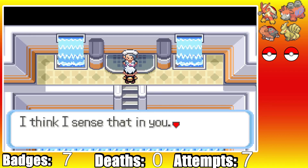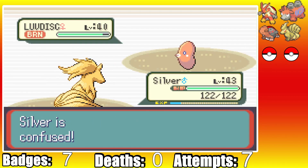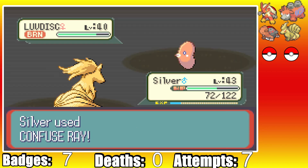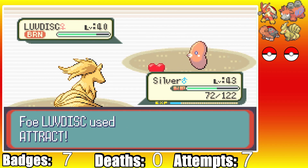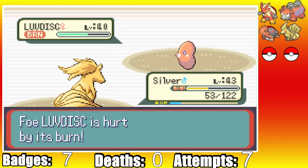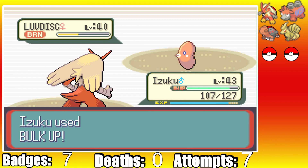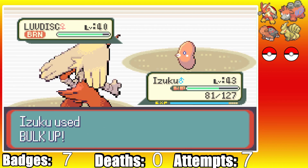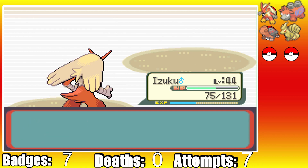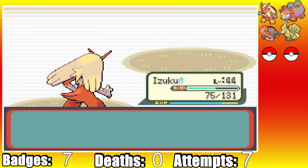After dealing with the mass drought, it's time for one of the hardest fights yet: the water gym leader Wallace. I start with Silver, and he starts with Luvdisc. Silver burns Luvdisc with Will-O-Wisp as it confuses Silver with Sweet Kiss. Silver hits himself in confusion as Luvdisc lands a beefy Water Pulse. Silver breaks through and lands a Confuse Ray, then I set up Sunny Day - with the sun up, Water Pulses do a lot less damage. I switch into Izuku and start setting up Bulk Ups. After four Bulk Ups, Double Kick takes out Luvdisc, Sealeo, Wishcash, Seaking, and finally one last Double Kick takes out Milotic. Pretty lucky to get through Wallace with zero deaths, but Bulk Ups never failed us before.